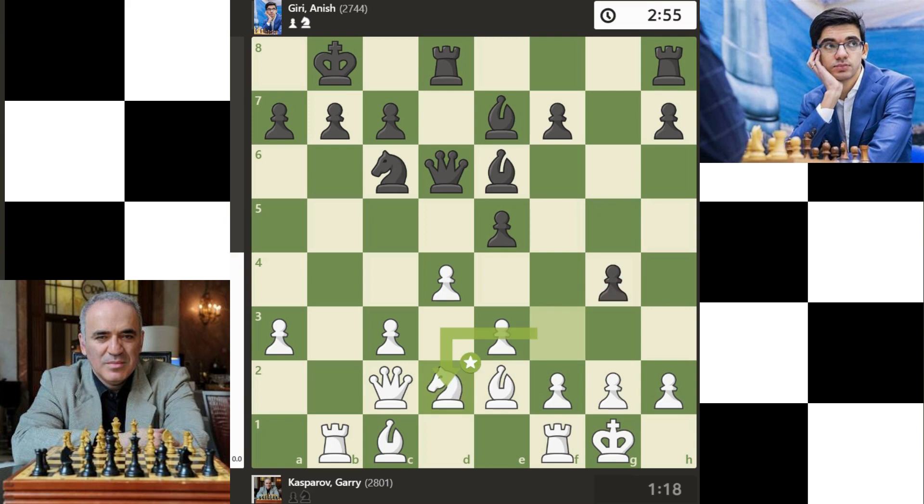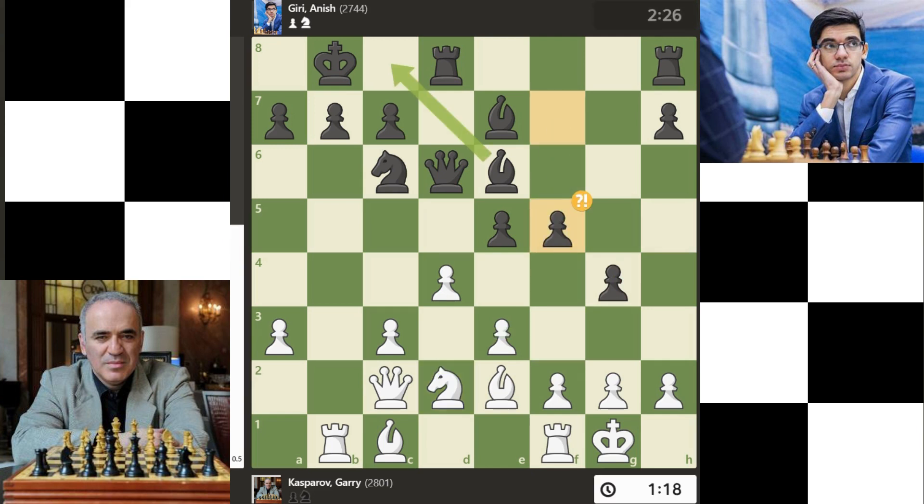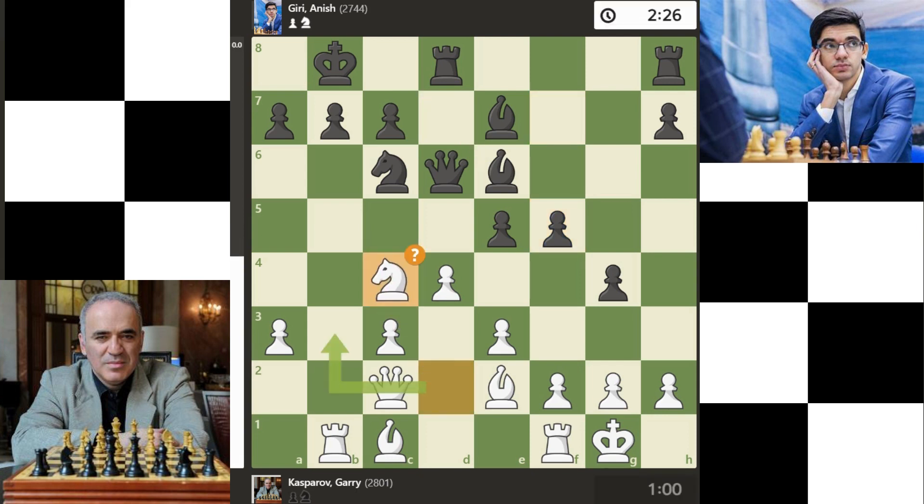Qb2 is best, putting the queen to good use. F5 is a high-tension move against G4. The reverse moves are something better. The subsidiary move is best. Unfortunately there is a mistake — an error in this position.